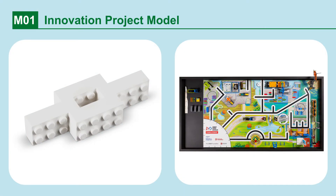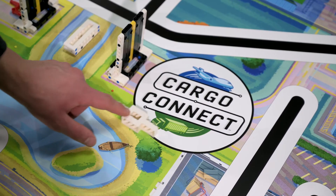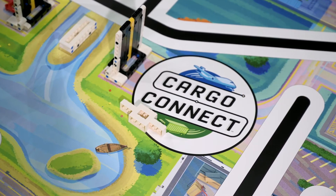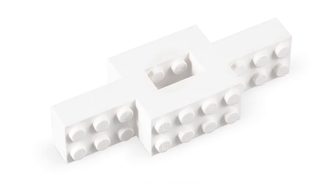Mission 1: Innovation Project Model. In this mission, you will use the innovation project model the team has made that represents the solution to their innovation project. If the innovation project model has any part touching the Cargo Connect circle, remember that it is considered equipment. It must be included in the pre-match inspection and must be treated as equipment during the match.